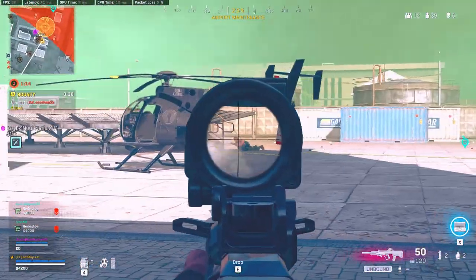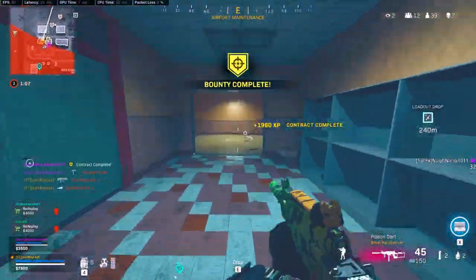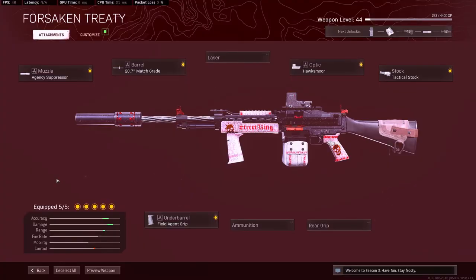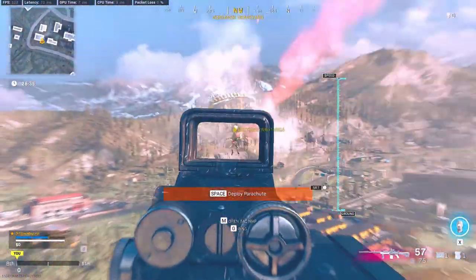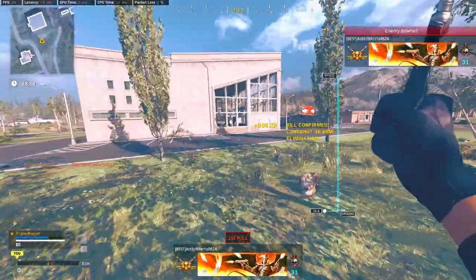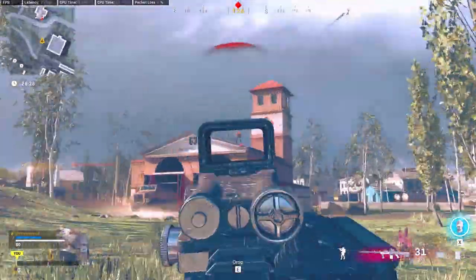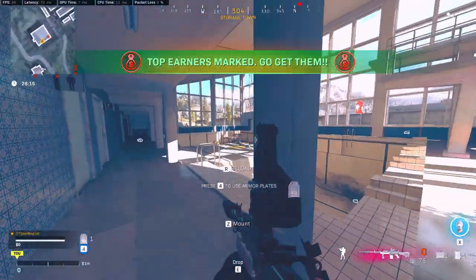For the second loadout, we're going to be talking about the Stoner. This blueprint is level 42 in the Battle Pass and you get it for free. It comes with the Agency Suppressor, Match Grade Barrel, Field Agent Grip, Hawksmoor Optic, and the only thing I change is the stock. Originally it came with no stock, but I'm not running that because it hurts your hip fire accuracy. It does help with sprint to fire, but I believe there is a recoil penalty for using no stock. I highly recommend you use either the SAS or Combat Stock — right now I'm using the Tactical Stock. The Agency Suppressor and Match Grade Barrel give you bullet velocity and effective damage range.